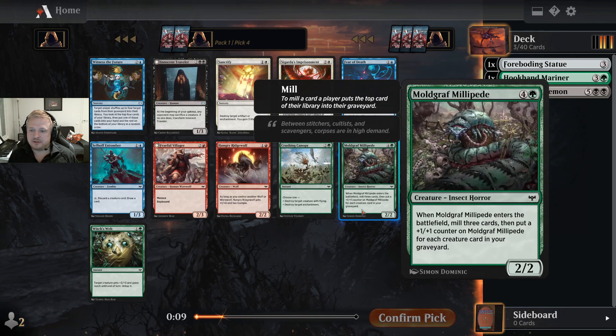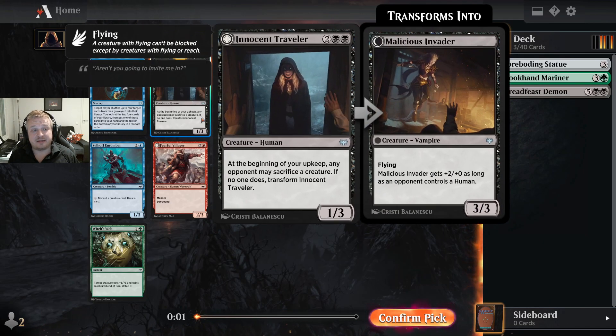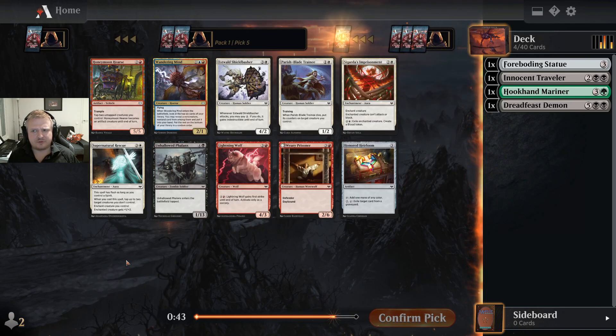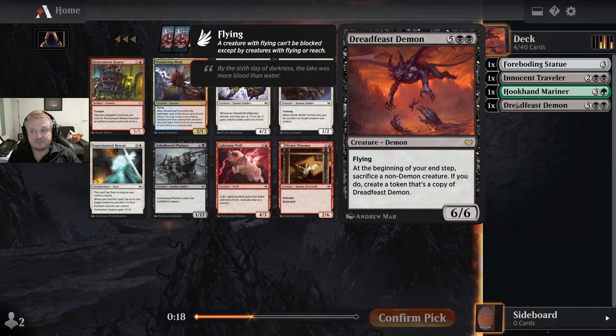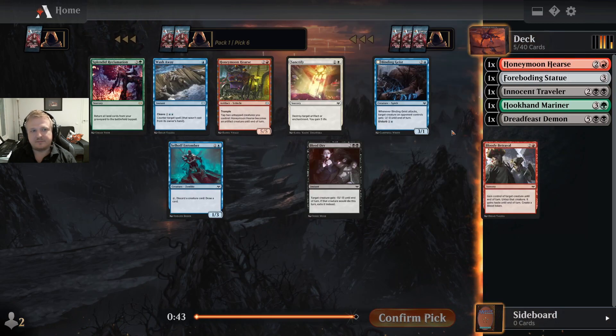I'm talking too much — I'll take the Innocent Traveler, it's an uncommon I want to test. There was a green aura — the one that draws a card and gives plus one plus three — I might have wanted that. Green and black don't seem open in this pack. There's a Honeymoon here — interesting, five-five trample for three is decent but tapping two is a lot. I'm not sure if I should switch colors now because based on this pack my colors aren't going to be open. I'll take the red card — it seems interesting.